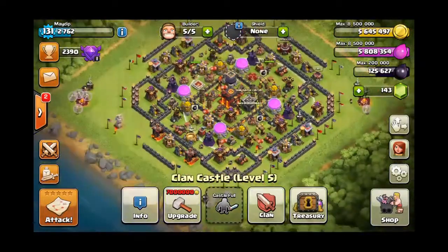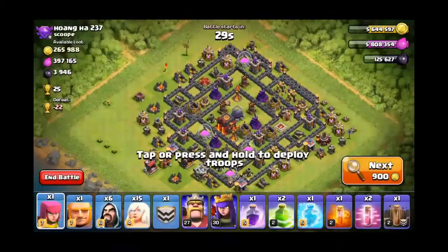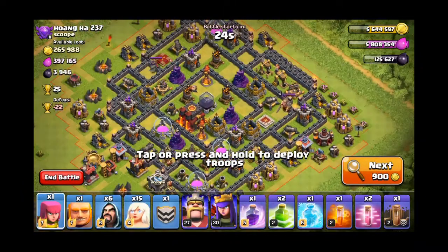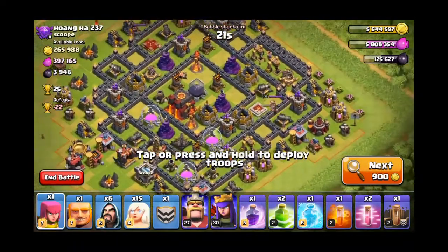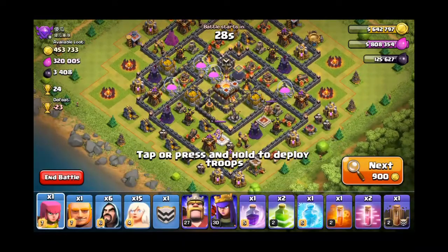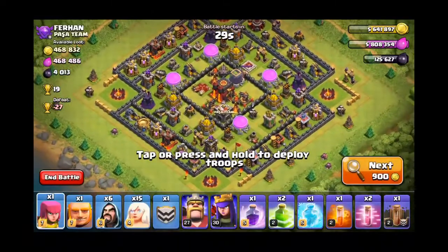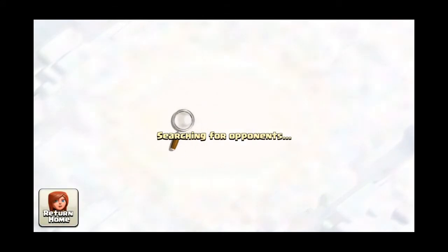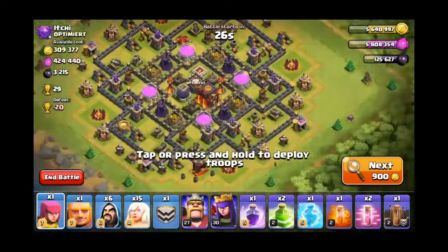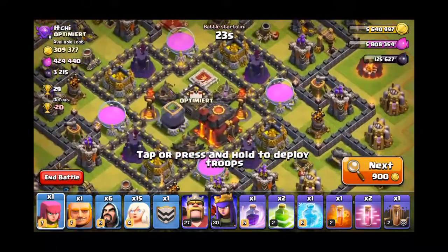Let's try and attack, let's see what we got here. Okay, so it's a Town Hall 10 base with an inferno tower. I usually prefer Town Hall 9, so let's see here. That's the Town Hall 11 right there — no, Town Hall 10.